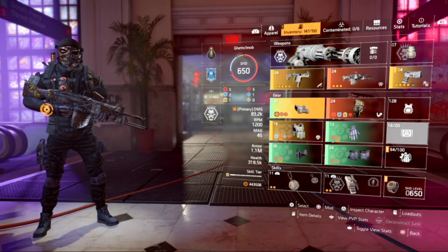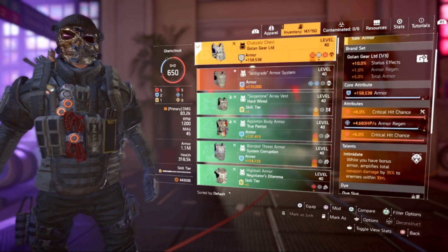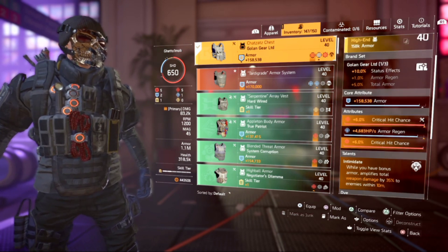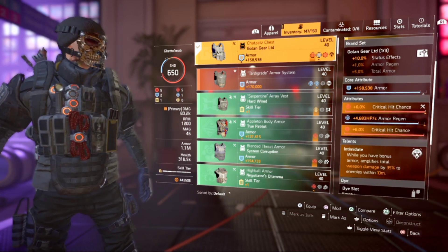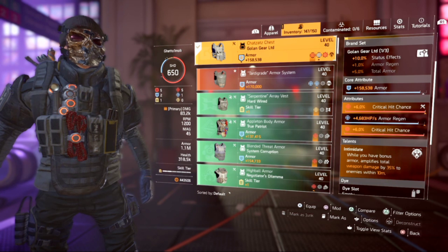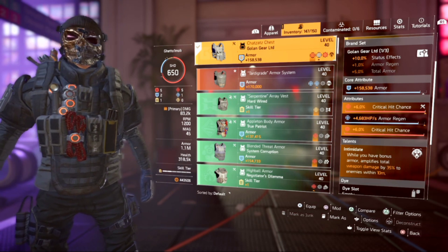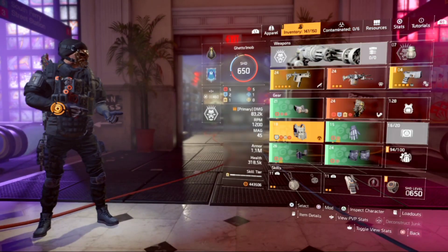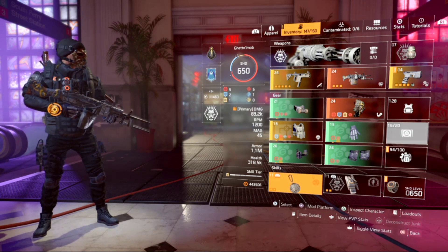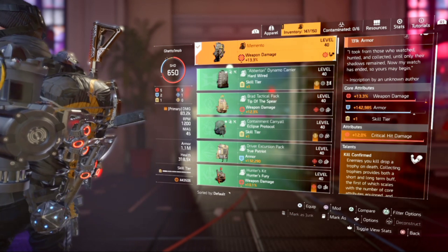The Hunter Fury build is way better than that. To make the System Corruption build a little better, I put the talent Intermediate on it — where you have bonus armor, it amplifies weapon damage by 35% to enemies within 10 meters. That does make the build super awesome. Combined with the 20% from System Corruption, that's 55% weapon damage when you have bonus armor. That's actually a really good talent. We've got the same Banshee Pulse and Shock Trap — trap them with the shock trap, then lay into them with the Pestilence and the Memento backpack kill-confirmed bonus armor.